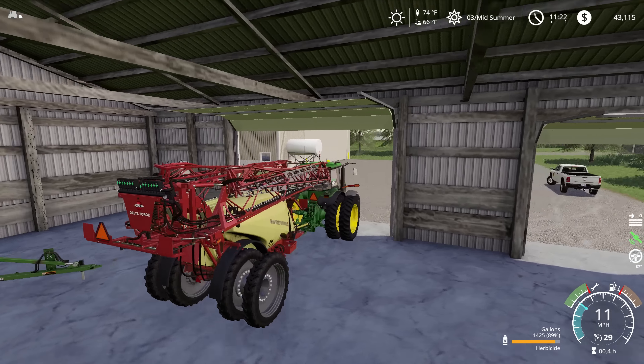We're gonna run it right out here into this first field. Our corn is coming along quite nicely, and our beans haven't quite come up yet, so we're gonna spray a little bit of pre-emerge here on the beans. We just need to make sure that we don't get a ton of weeds here.